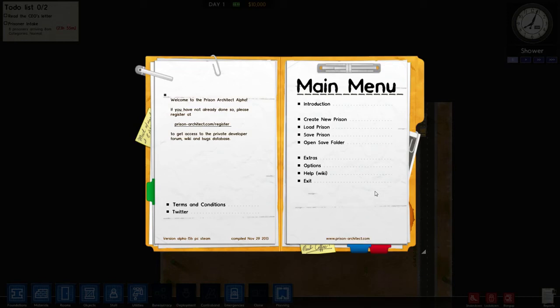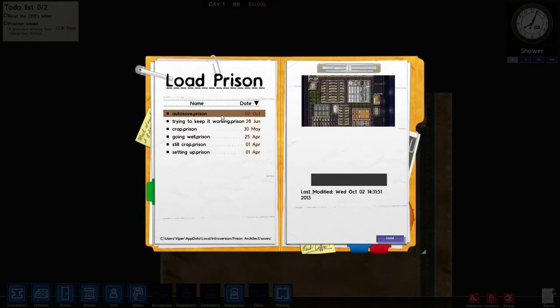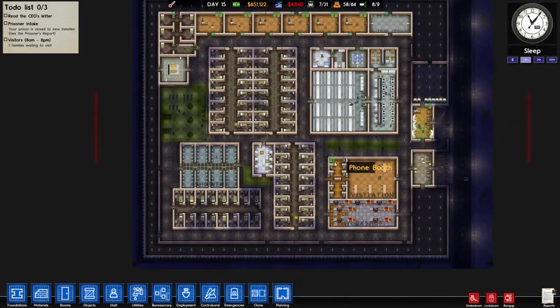Hi guys, this is Viper back with more Prison Architect. There's been a new update but they've added not a lot of new content, shall we say. They've done a lot but not added a lot. They're supposed to have made the game a lot smoother to play, especially on the larger maps, and the staff now get tired. So let's load up this autosave and have a little look.